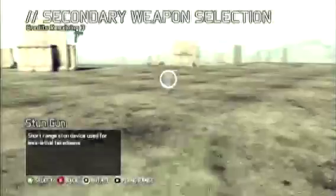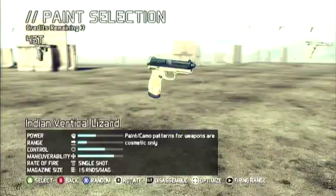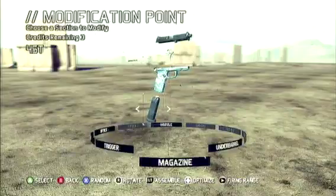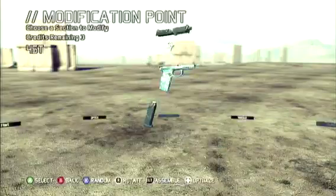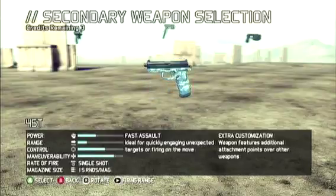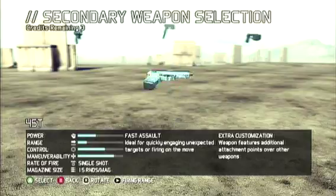What we've got here is Tom Clancy's Ghost Recon: Future Soldier, and this is just a modification section to show off all the different things you can do and all the different attachments. It says on the box you can customize your weapon with over 20 million combinations — not five billion like I said — which is pretty good.